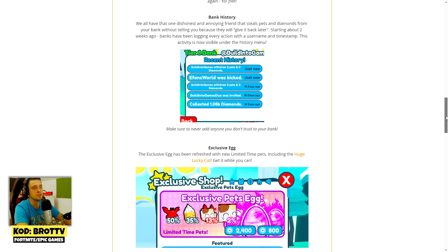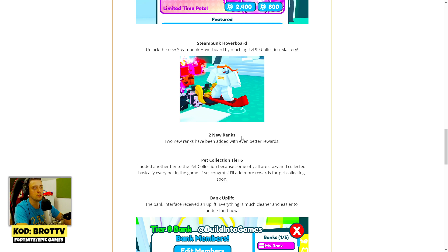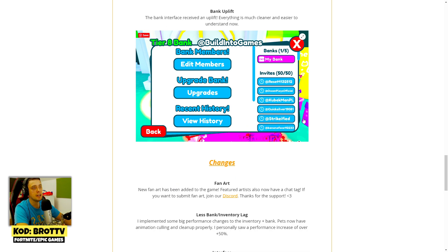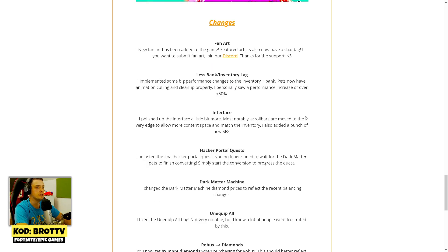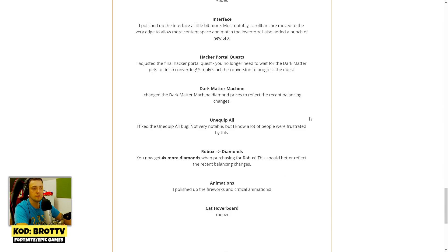We also got bank history, exclusive FX for lore box, two new ranks, pet collection tier 6, bank uplift and other less bank inventory lag, interference hacker postal quest, dark matter price increase, unequip all working very fine right now, and an increase in the amount of diamonds you can get by buying.